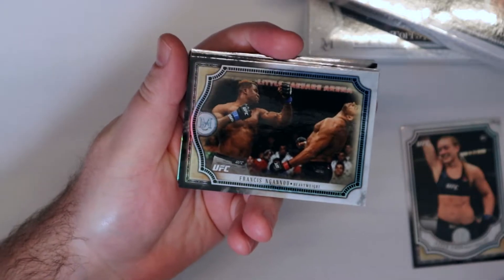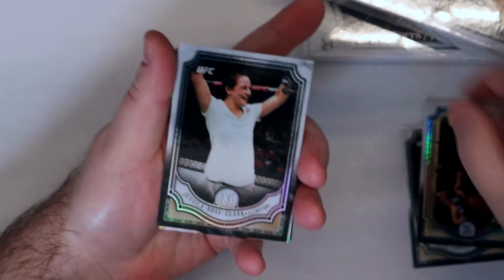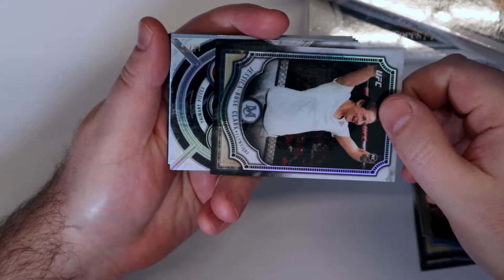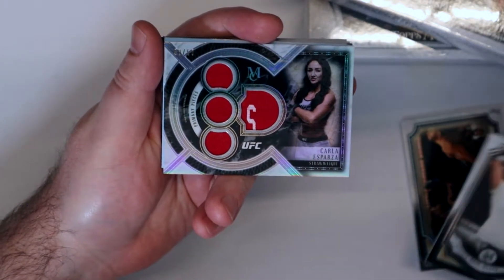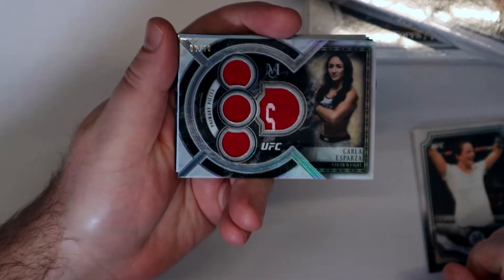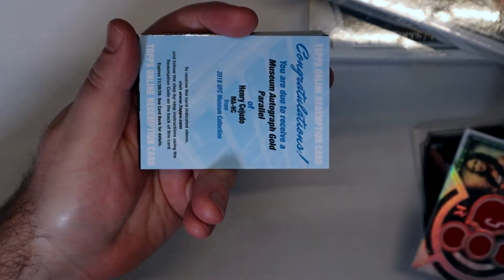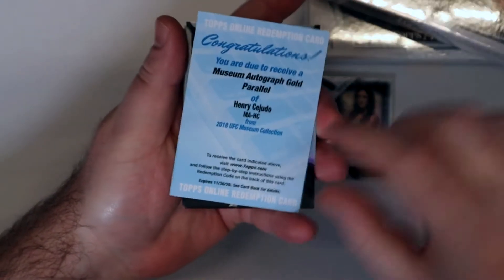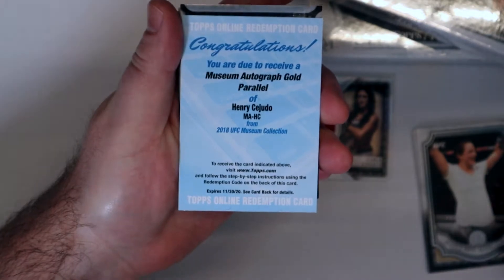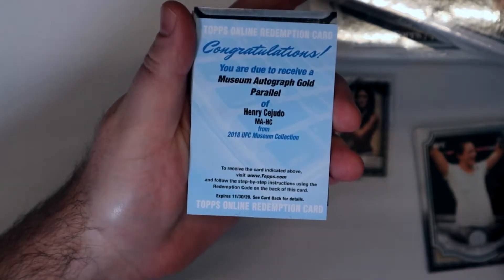Aspen Ladd rookie — watch her go off this weekend, be great. Jessica Rose Clark rookie. Then we should have quad patch — Carlos Barzola, cookie monster, number nine. Then we should get right into the auto here: museum autograph gold parallel of Cejudo. The redemption just expired, so maybe we'll be able to get in there and get that.